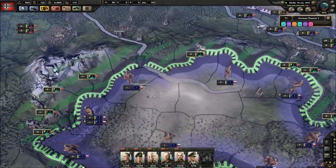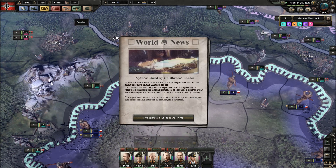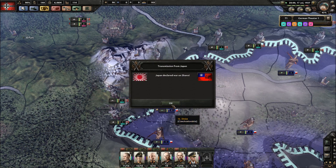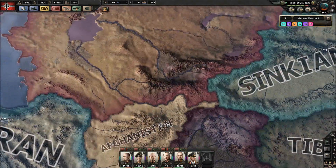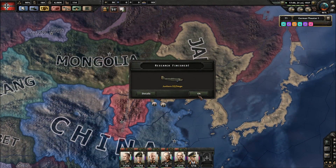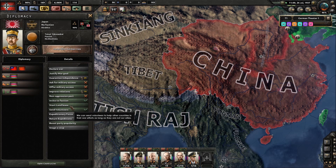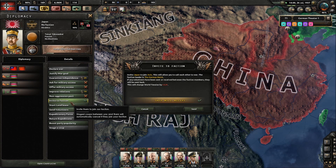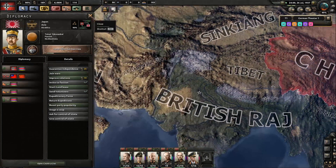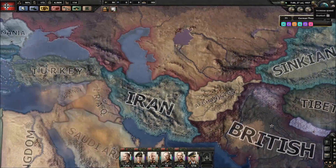They've just lost a lot of territory so they've got smaller. Japan has built up on the Chinese border - Japan has declared war on China. Let's see how this goes, hopefully Japan does well. We can invite Japan to the faction, which we'll do. We're not going to go to war with them though - they can join the faction but we're not going to war.